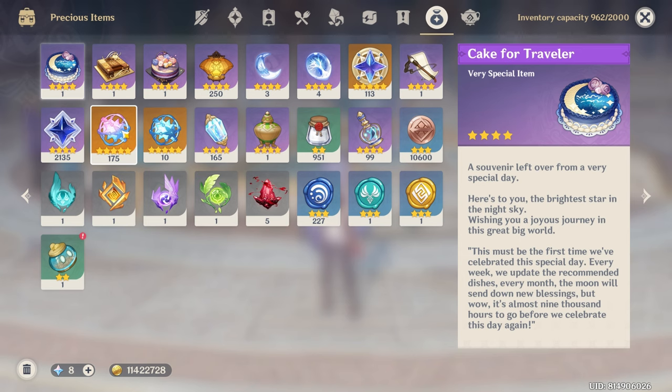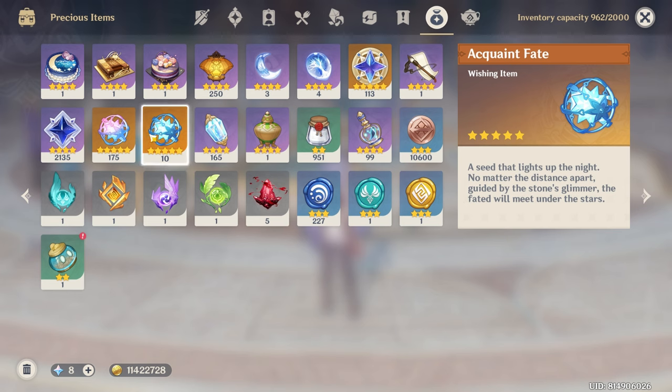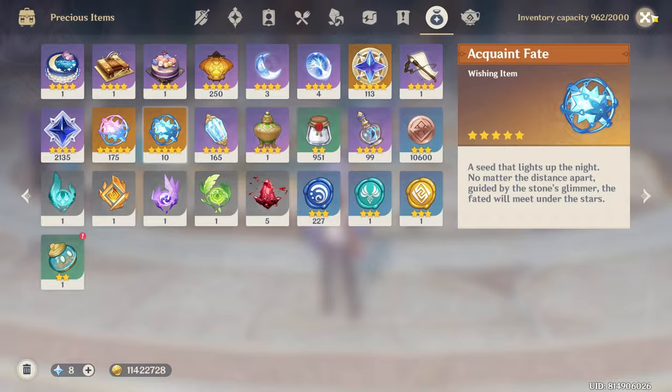The first important currency is your Wishing Currency. You've got three types: Intertwined Fate for your Limited Time Character banner, Acquaint Fates for your Standard Banner, and then Primogems and Genesis Crystals, which are one-to-one. You can use Primogems to convert into Intertwined Fates.